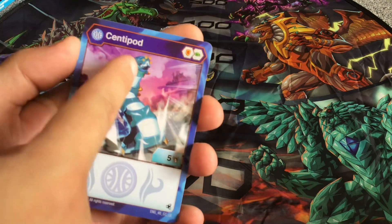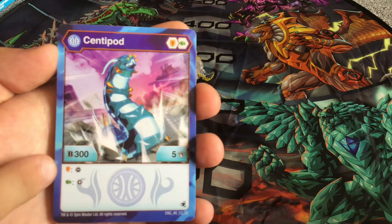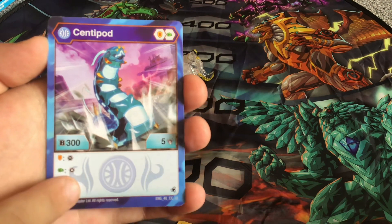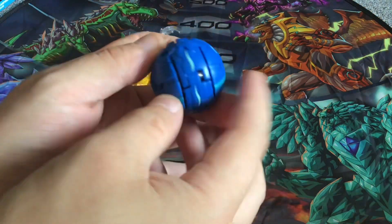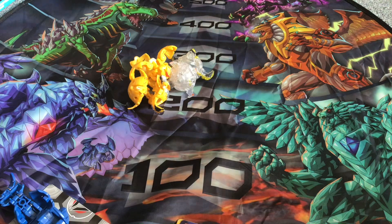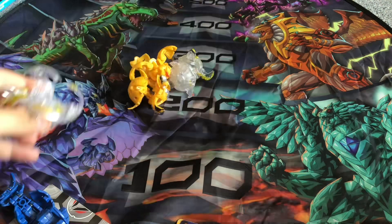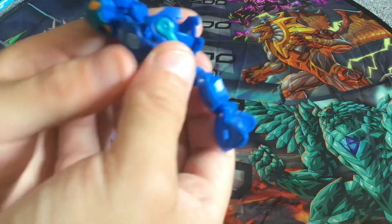Centipod has an orange shield, green fist, 300 B Power, 5 damage. With an orange shield you get to remove a core from your opponent, and with a green fist you get to add a core to your Bakugan. Here is Centipod - it's a very nice blue. Leonidas's B Power is on his back, and Centipod's B Power is right there as well.